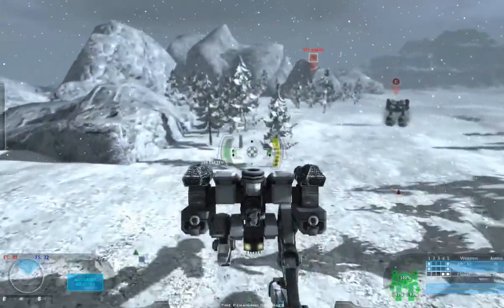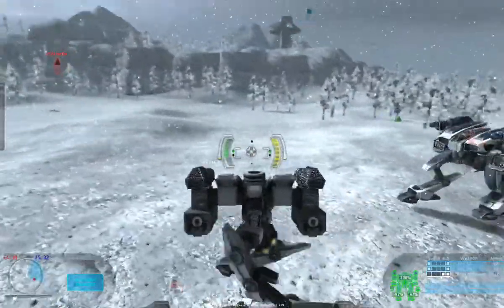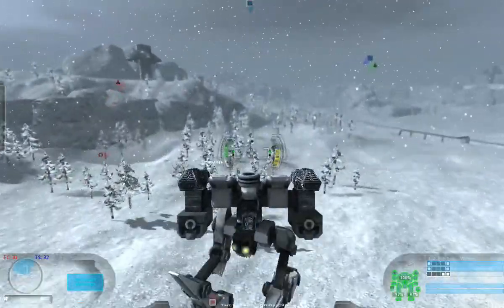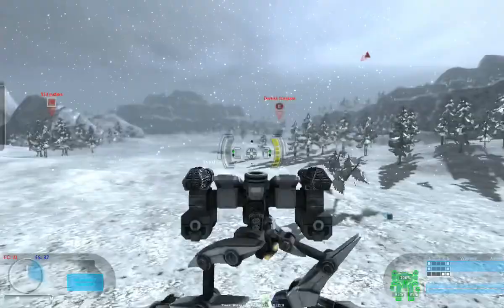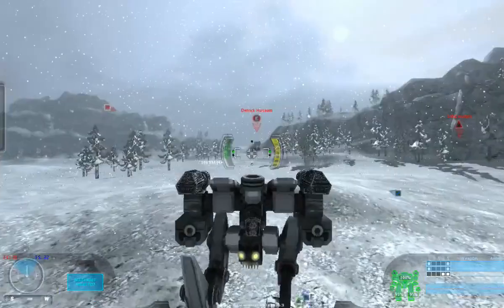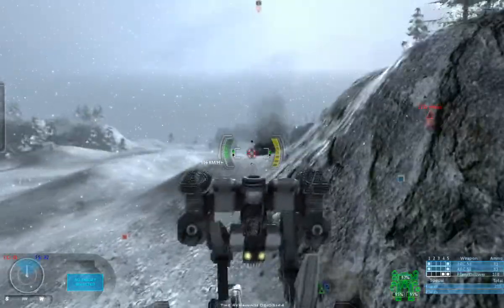There's an enemy mech! Now he's slower than me, so I'm going to see if I can line him up and take him out. But I'm getting fired upon by the enemy base — they have gun turrets and I was a bit close to their base. Now I did hurt that guy and he's probably running back to his base to get repaired, but I'm seeing if I can take him out. I've got to be careful of that enemy gun turret.